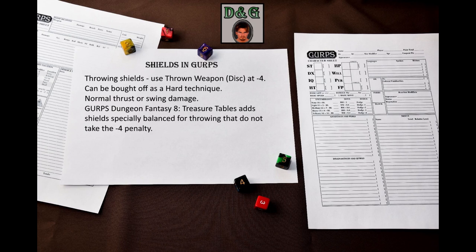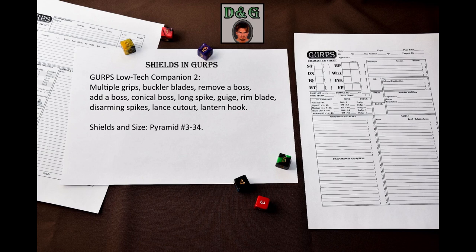How can you customize shields? GURPS Low-Tech Companion 2 has some options: you can add a buckler grip to a normal shield or the other way around; attach blades to the grip of a buckler; remove or add a boss, make a conical boss or a long spike; remove the Giege to make the shield lighter and cheaper; or add a rim blade to a metal or metal-rimmed shield. You can also add disarming spikes, a lens cutout, or a lantern hook. For resizing shields for small or large characters, even GURPS Low-Tech Companion 2 doesn't have full rules, but Pyramid 3-34 does. That article also has rules for adjusting the defense bonus for posture, and the same rules in expanded form can be found on the article author's blog.